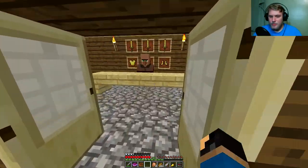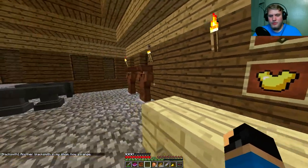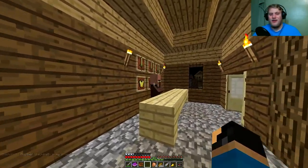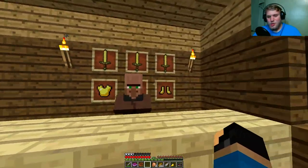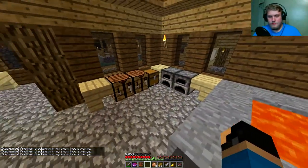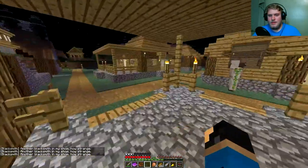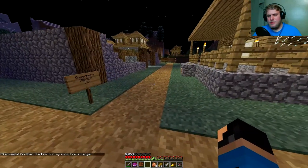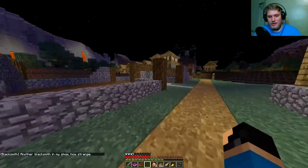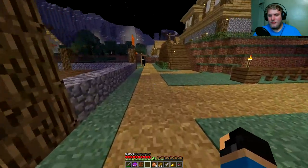What is this? This is the Blue Port blacksmith. You probably have something for me. Another blacksmith in my shop. How strange. Can I take... No, I can't take that stuff. Darn it. I want the shiny stuff, man. Give me the shiny stuff. What's in here? We have nothing in there. That's great. Time to leave. So I think I'm supposed to go find the governor, which is over there. Let's go ahead and find the governor. Let's hope he's not like the governor from The Walking Dead. That would not be good.